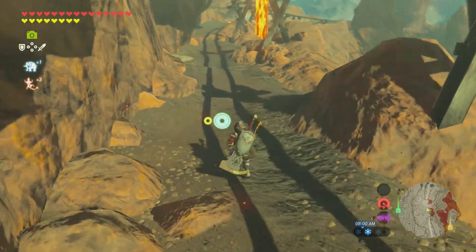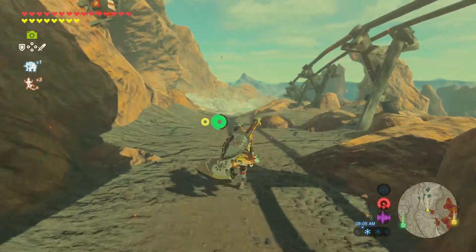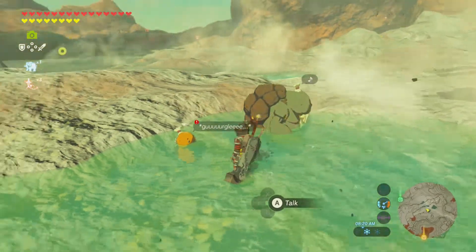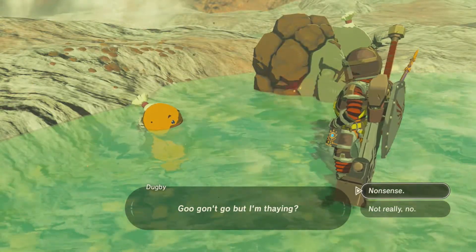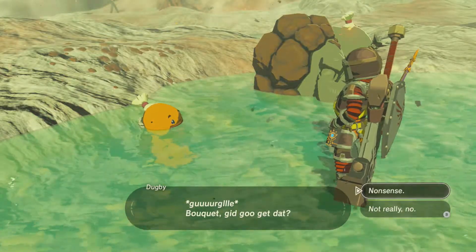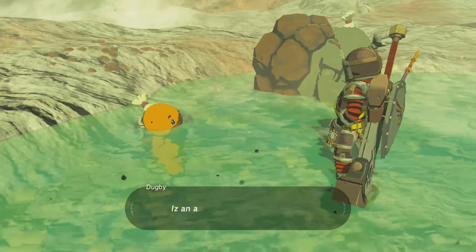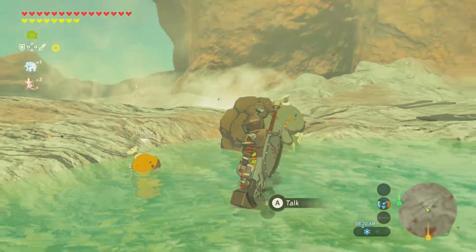I know where one is for sure, over in these hot springs I pointed out earlier, but we couldn't do it yet because Rudania was messing up our stuff. So yeah, over here there's this little kid NPC, and he says: 'I hid a treasure beneath the Bridge of Eldin — it's an amazing stick. If you find it, it's yours.'